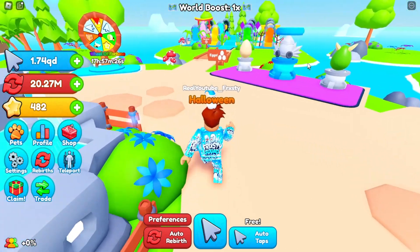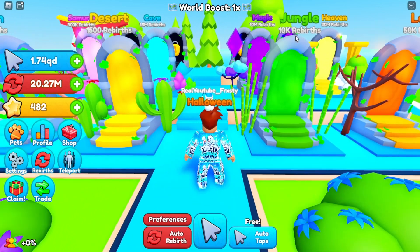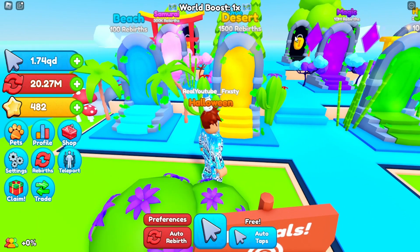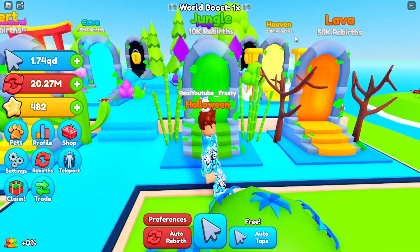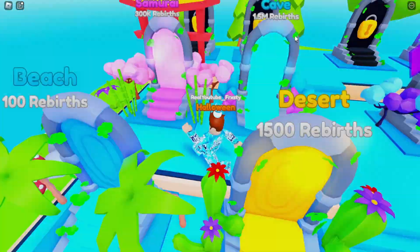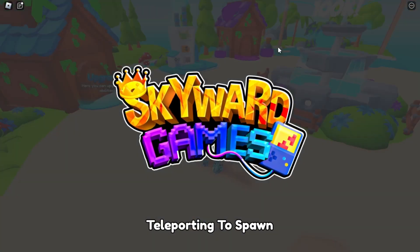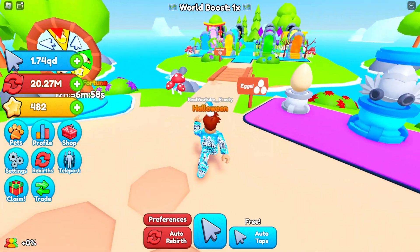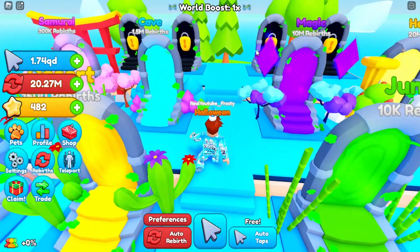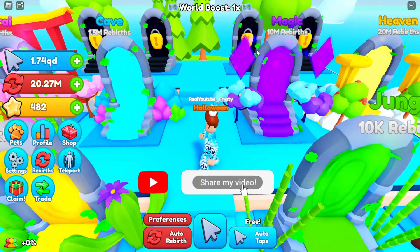Each world gives you a certain multiplier. There are a lot of world tiers — the beach has 100 rebirths, the desert has 1,500 rebirths, the jungle has 10k rebirths, and the lava world has 50k. The samurai world is 300k, caves is 1.5 million, magic is 10 million, and heaven is 20 million rebirths. It is a lot of clicking.